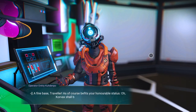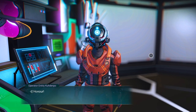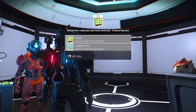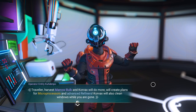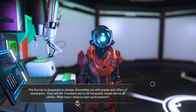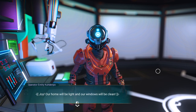The Korvax is brimming with enthusiasm — neither their shell nor the walls of my base seem able to contain them. Welcome them. They give us blueprints — lubricant and acid, liquids close to Korvax's hearts. They ask us to harvest Marrowbulb, and Korvax will create plans for microprocessors and advanced refiners. The scientist requires Marrowbulb and Cobalt — materials found underground — to craft blueprints for microprocessors and advanced refiners.